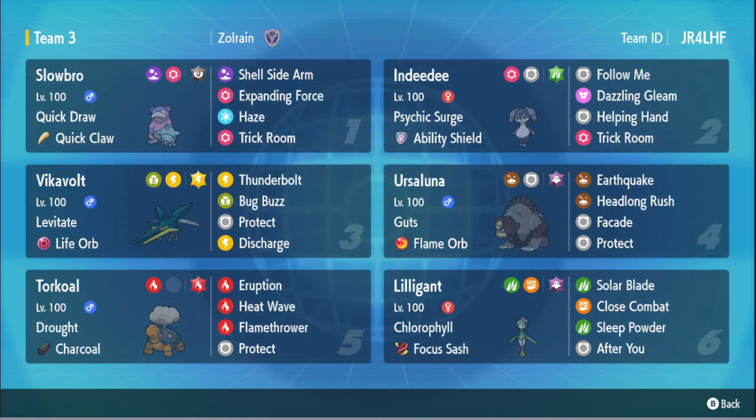We've got Torkoal here as another hard hitter, and Lilligant to help Torkoal in case trick room isn't viable. We can always go Lilligant-Torkoal — if you don't know the combo, you bring out Lilligant, bring out Torkoal, use After You so Torkoal goes first because of Chlorophyll, and then it just uses Eruption with Fire Tera and Charcoal and just blows everything up. We have three Fire moves because we don't really need the Ground moves since we have Ursaluna on the team.